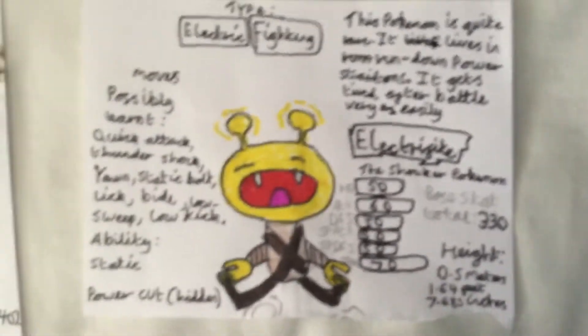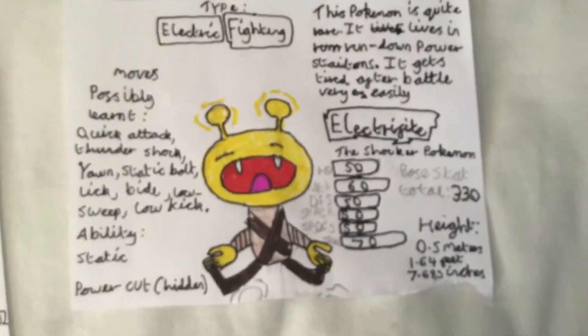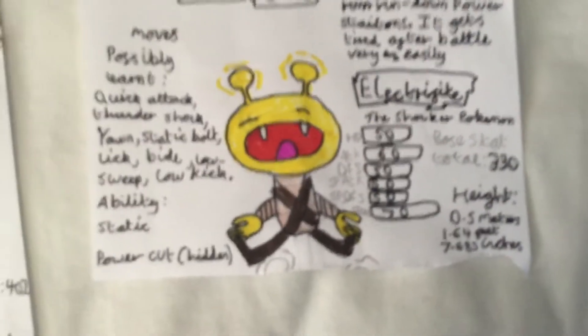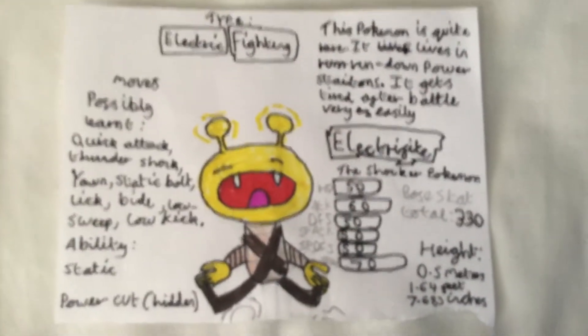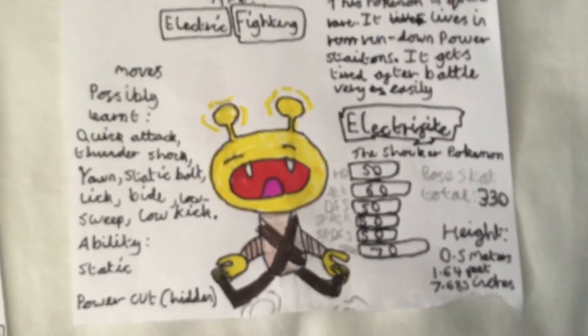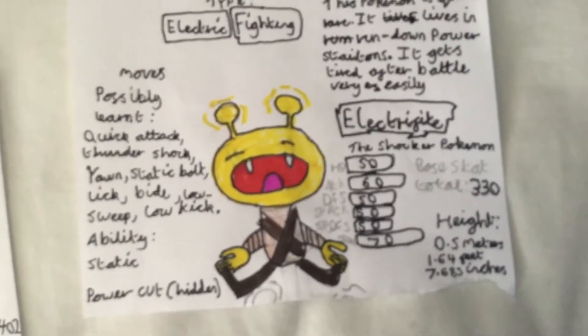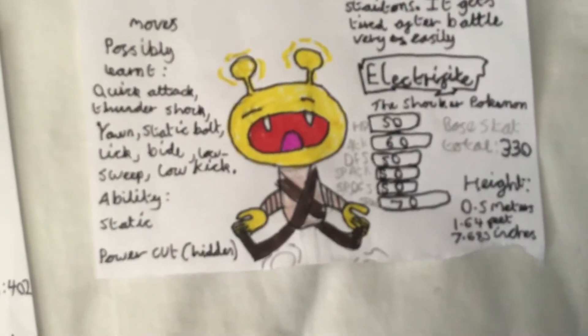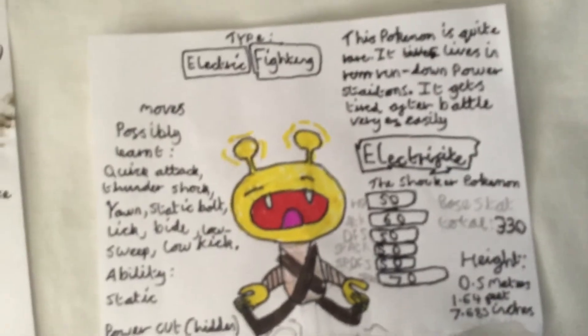As you can see by the name, it's the Shocker Pokemon. It has quite a few possible moves — you can pause the video and read them if you want. Its ability is Static, or a new hidden ability I made up called Power Cut. Basically what it does is it halves the power of the opponent's attacks, but if it's hit by a special attack, the opponent's attack stat goes down by one stage. Its type is Electric and Fighting.